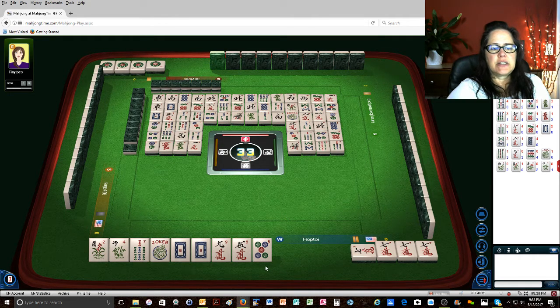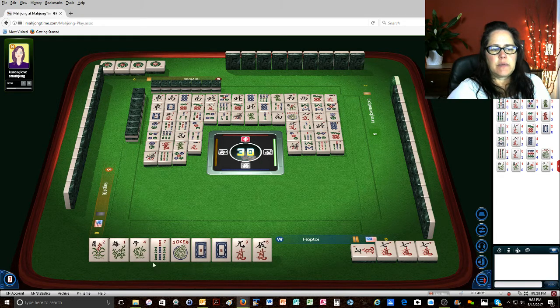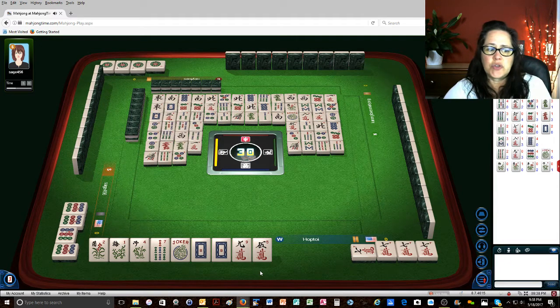7 bamboos — oh gosh. We should probably switch to defense at this point. 1 bamboo. 9 bamboos — that's too bad. 5 dots. Maybe we could do 7s with flowers. There's only 1 flower out. 9 dots. If we get 1 more flower, Kong — we're still going to need 2 jokers.